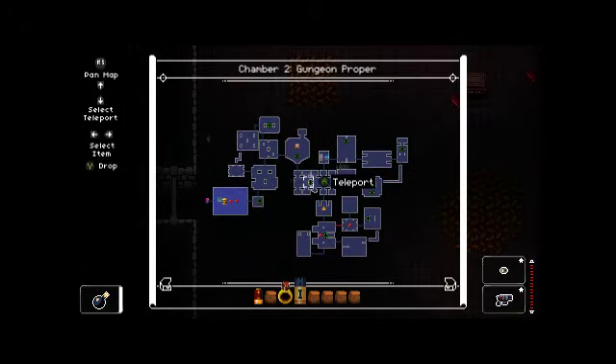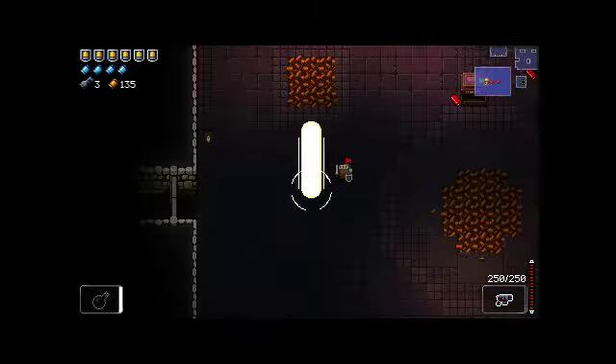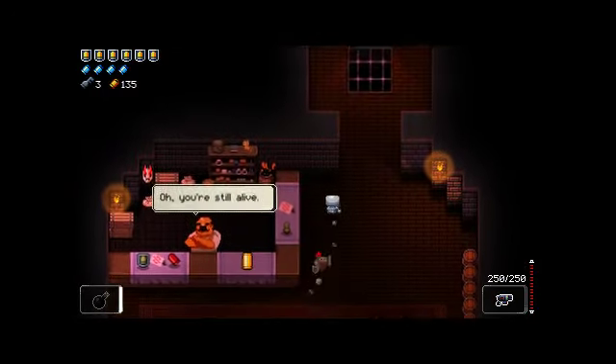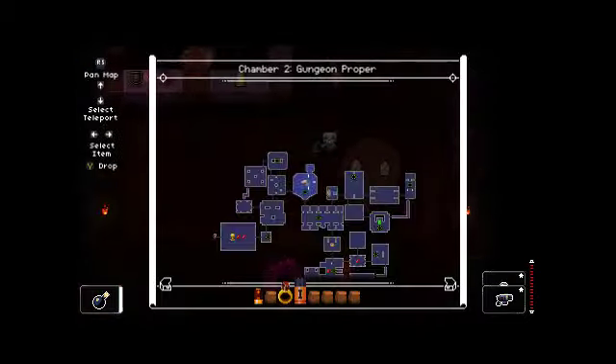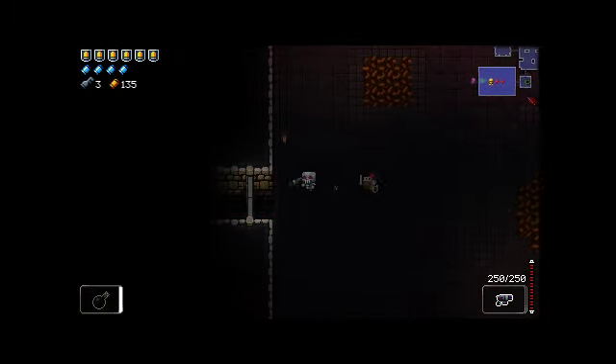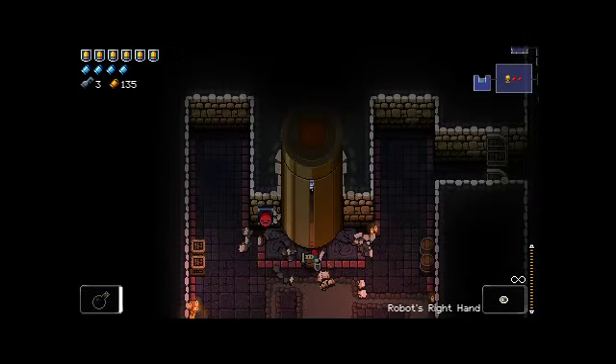We did find the secret room - yeah, I believe that was it right there. Was there anything in the shop? I don't think so. We got plenty of value out of the cell creep just by virtue of selling all the guns that we're not going to be using.